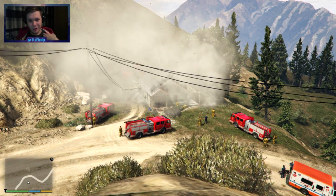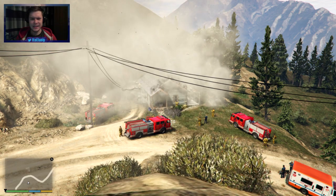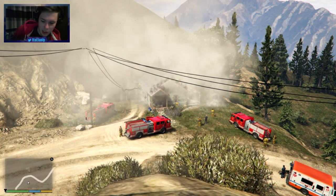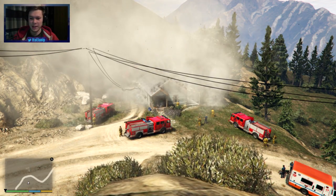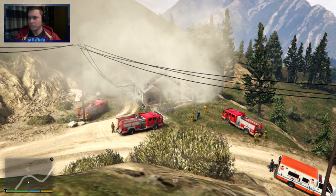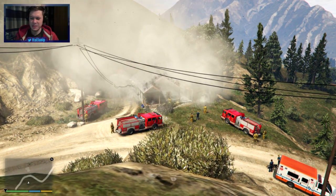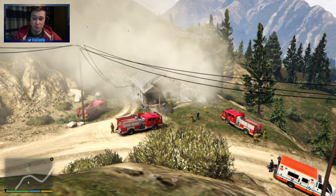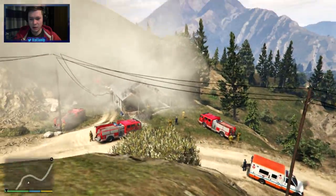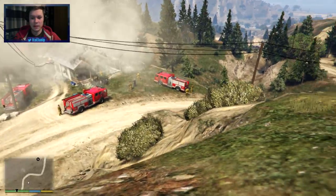Hey, what's up guys? Welcome to today's video. Holy shysa, look at this. We've had a couple of fire mods lately — that really good skyscraper fire mod was amazing. And now there is this one, which is like a camp house, a country house, something on fire. This is really cool. Look at the smoke coming through this thing. It's really taken over this place and we're going to take a look around because this looks like it's got some really, really great detail.